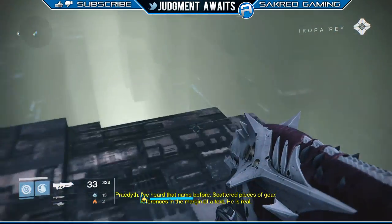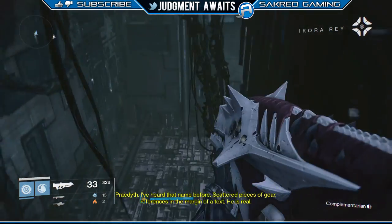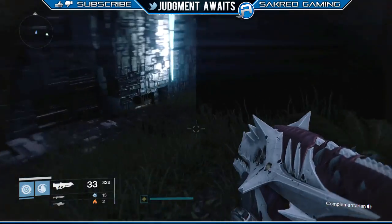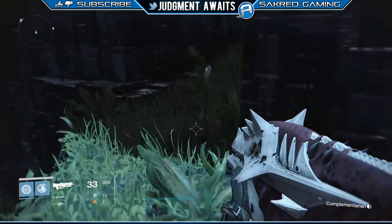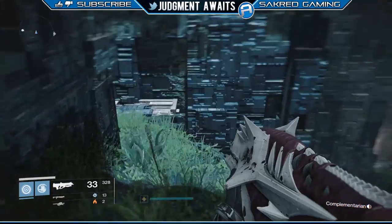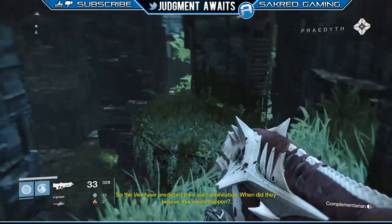He's actually showing me where the three ghosts are that you need to pick up. There are three ghost shells that you need to pick up, and he's going to show me the location of them. He actually did a video on this on his channel — I got a link to that video right there. It's a much shorter guide. I actually wanted to do one a little bit longer that showed you the actual routes you take and how to get out of here, just in case you're new to Destiny or new to the Vault of Glass.